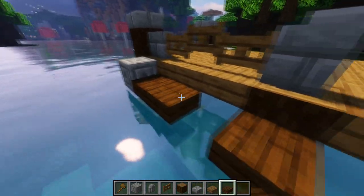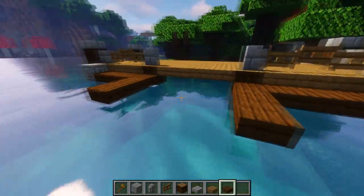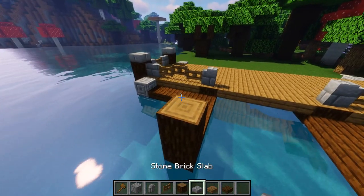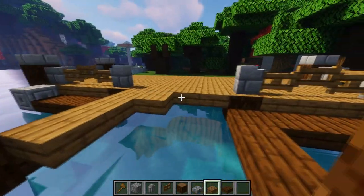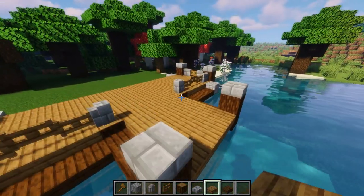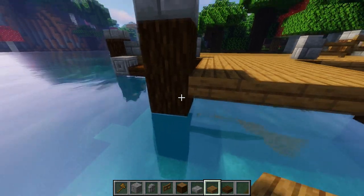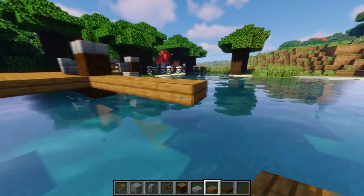Place dark oak slabs right on the pillar on both sides, then just do a little bit of a turn — two blocks out at the end. Then add another pillar, bring it all the way up with a slab on top like the others. Bring your walkway out four wide, then straight out to where these pillars connect. From this pillar, go one, two, three, four, five on both sides and fill it in.